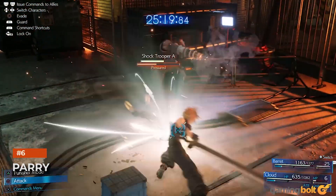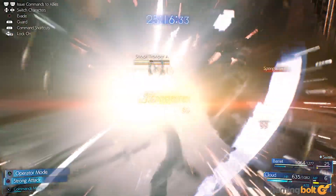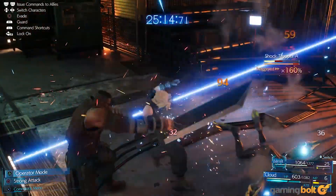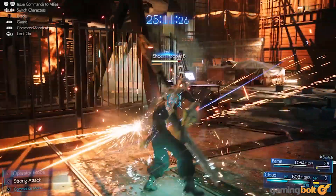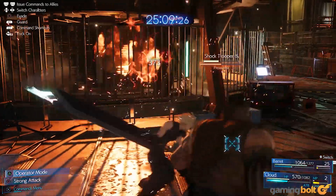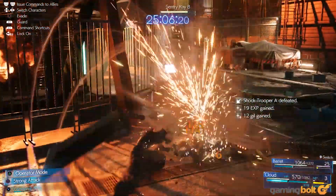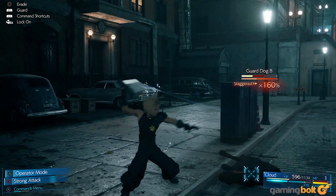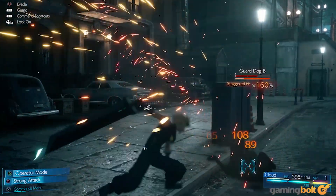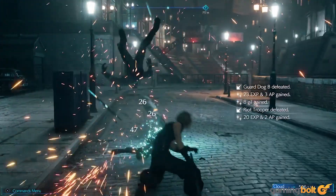Parry is another very useful defensive Materia that you're going to want to equip your characters with, especially those focused on melee attacks like Cloud and Tifa. While Cloud can parry in Punisher Mode, parrying isn't something that characters in Final Fantasy VII Remake can do by default — except if they're equipped with the Parry Materia. The advantages here are obvious, and combat is also a lot more fun when you can parry attacks with perfectly timed blocks, so it's a win-win all around.